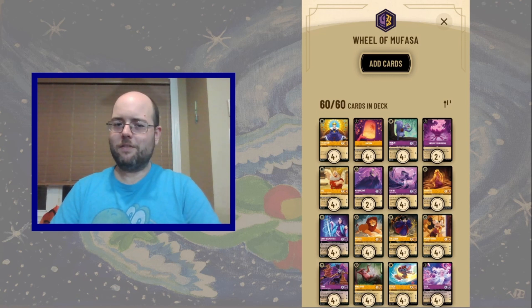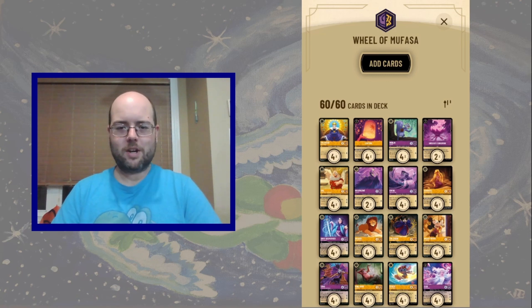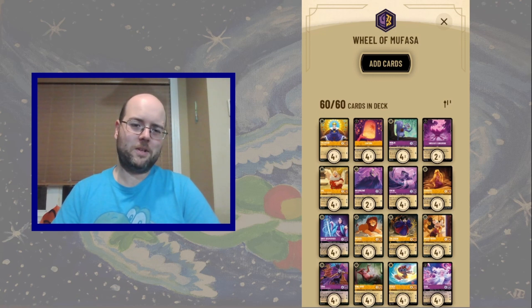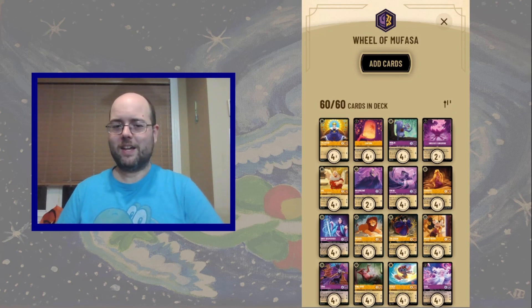Lantern, just a nice little ramping item — pretty solid card. Opponent is playing some Emerald stuff, inks a Cheshire Cat. So we'll ink that Stitch we just top-decked. Lantern, go. Wrong dwarf — where is the Doc? There it is. King Louie just loves seeing some time in the ink pile. We'll resolve a Doc and pass the turn.